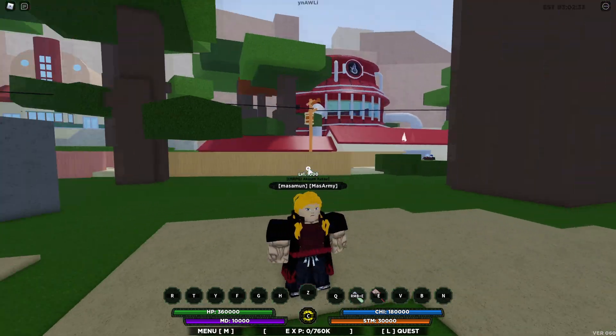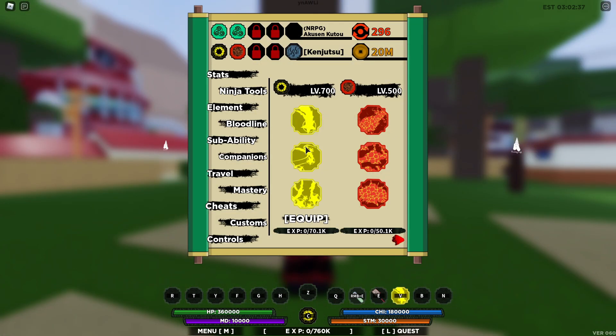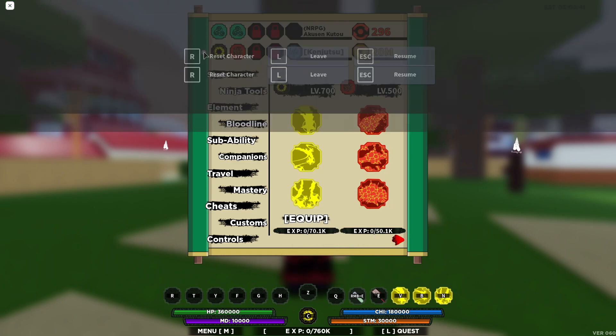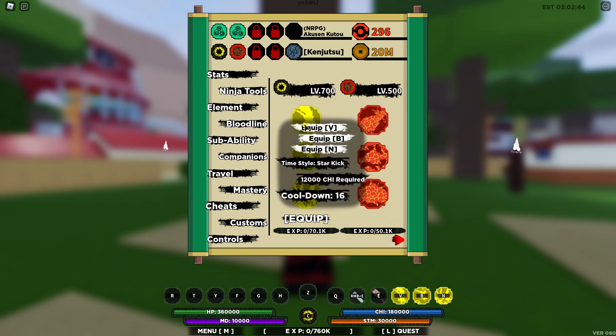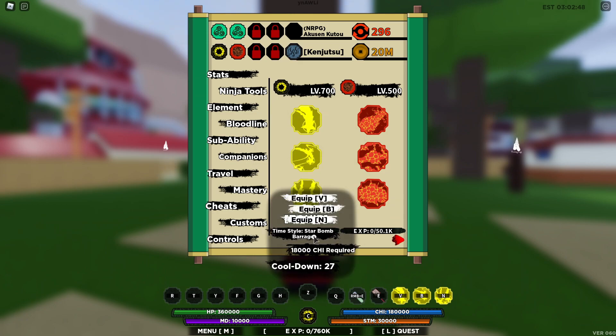This bloodline was inspired by the character Kizaru from One Piece, so if you've seen One Piece you'll definitely recognize some of the moves. We've got three moves: Time Style Star Kick, Star Kick Rising, and Star Bomb Barrage.